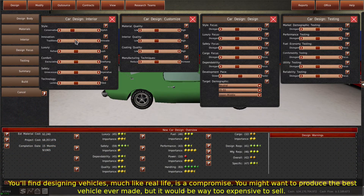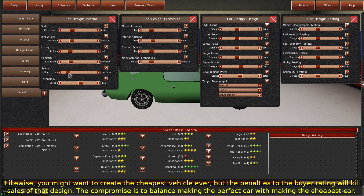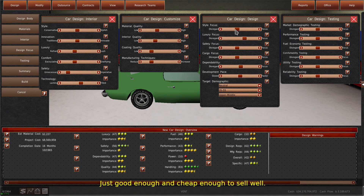You'll find designing vehicles, much like real life, is a compromise. You might want to produce the best vehicle ever made, but it would be way too expensive to sell. Likewise, you might want to create the cheapest vehicle ever, but the penalties to the buyer rating will kill sales of that design. The compromise is to balance making the perfect car with making the cheapest car — just good enough and cheap enough to sell well.